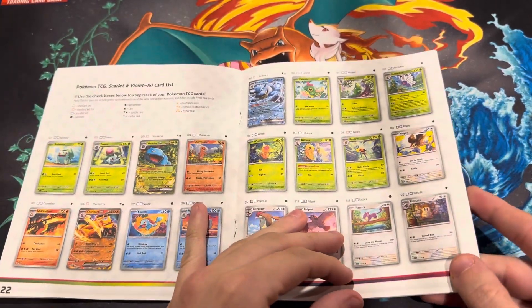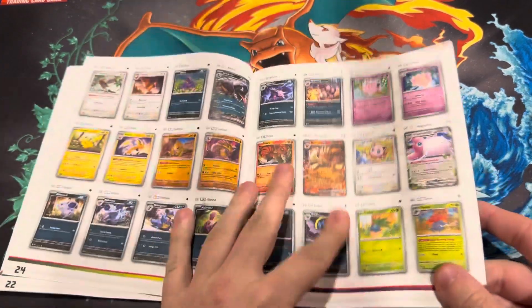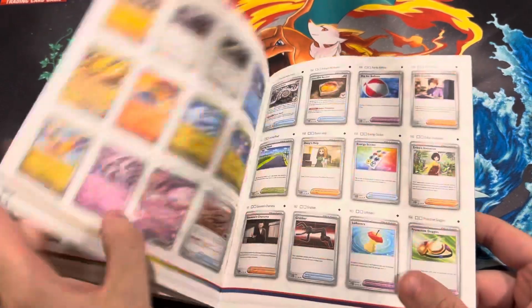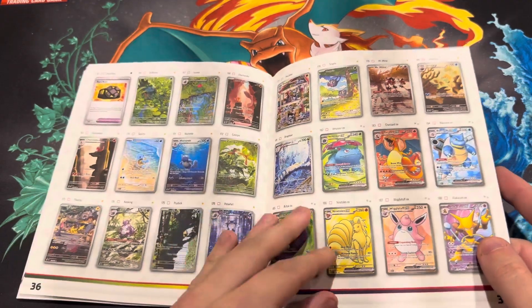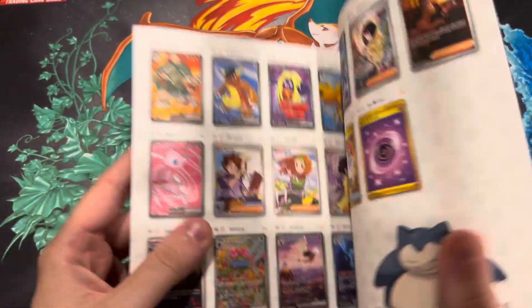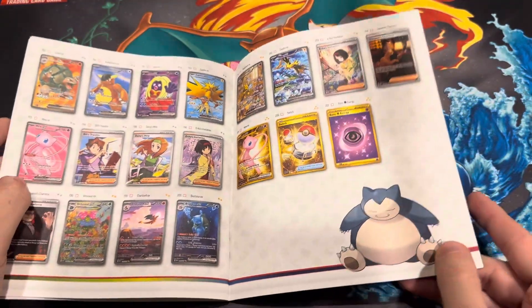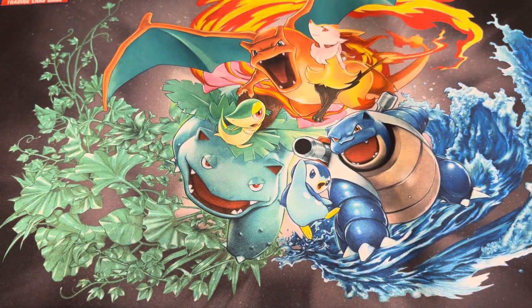So every Pokémon in here is featured in numerical order, not by type, so every Pokémon is in here. After Mew EX you have all the trainers, then all the illustration rares, and then this is the card everybody wants — Charizard EX — and then the gold cards at the end. There you go.